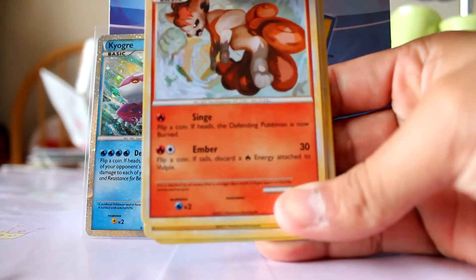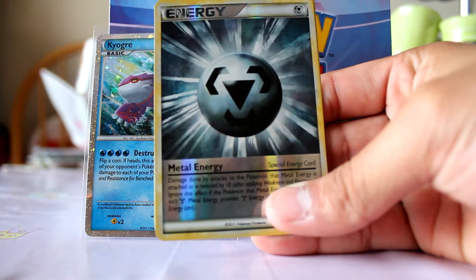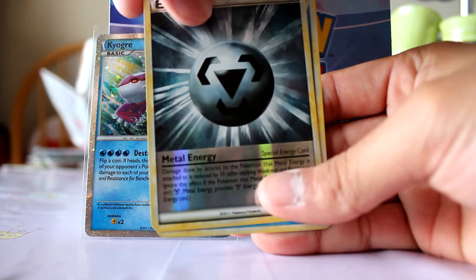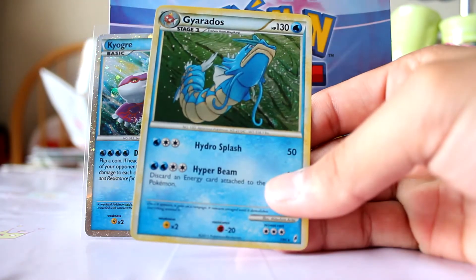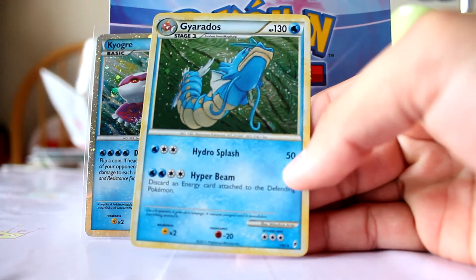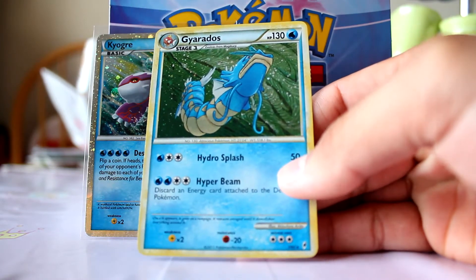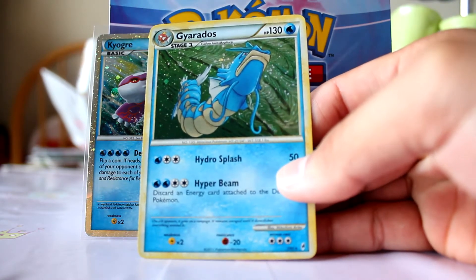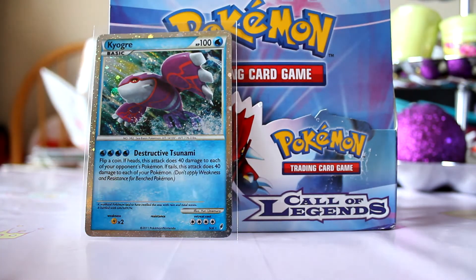Got a Vulpix, Marill. Reverse is another Metal Energy. Nice — and my rare is a Gyarados! Getting some awesome cards in this pack, guys, that's pretty awesome. Put that on the side as well.